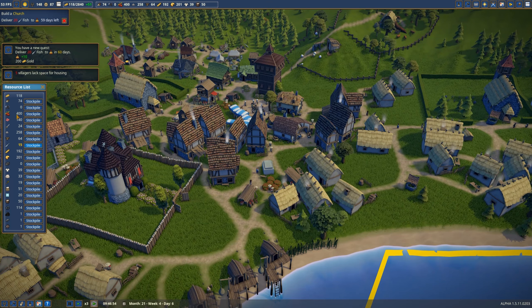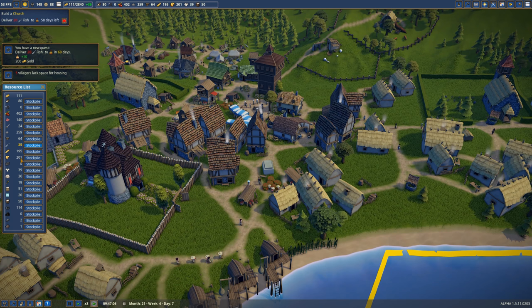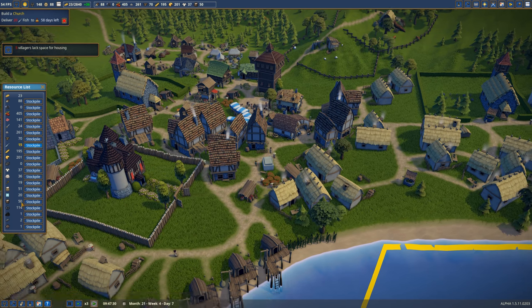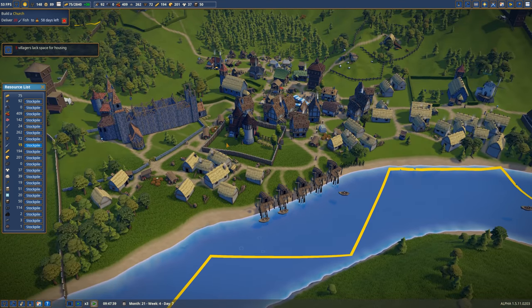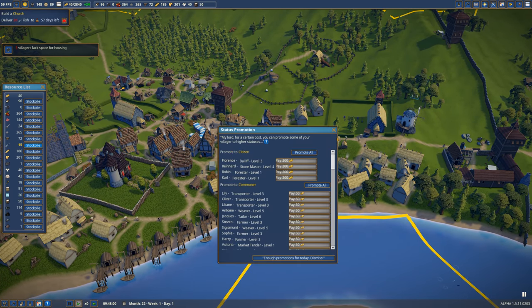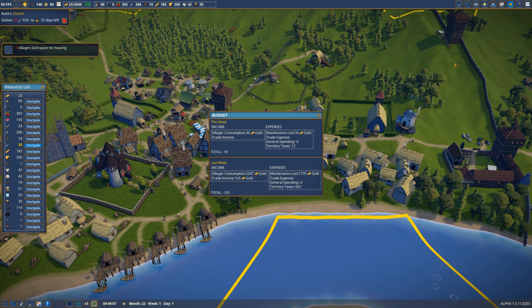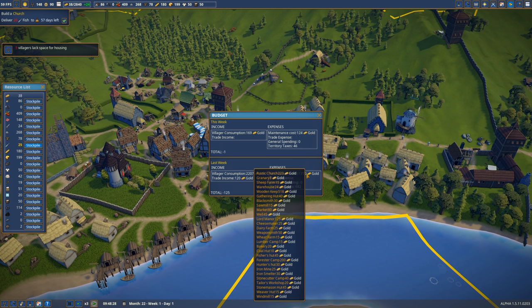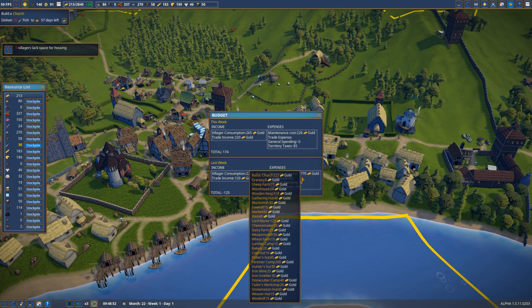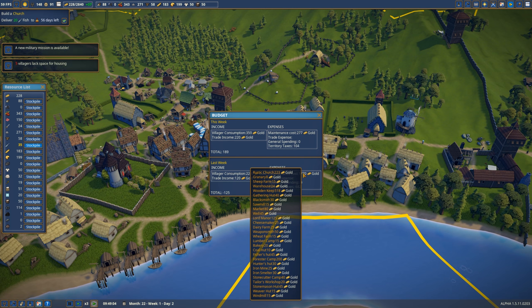We have nearly 400 berries — incredible. Milk seems to be limited at 50. I feel like we're not getting a ton built today because we are pretty stuck in terms of money. Did we have any more trading? Yeah, we had a little bit of trade income. But the biggest things are maintenance and territory taxes — between those two, everything is a lot. And our church is about to get more — this is going to be tough.